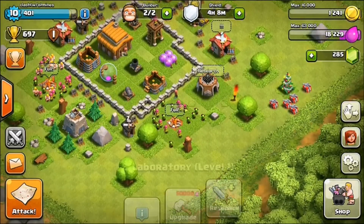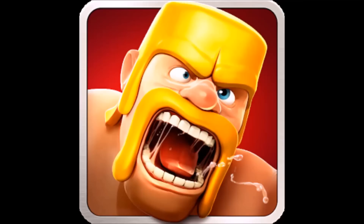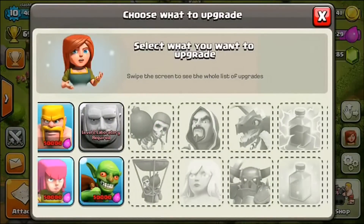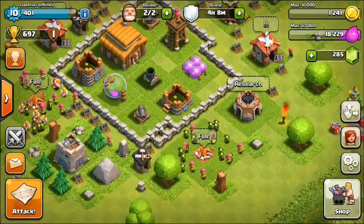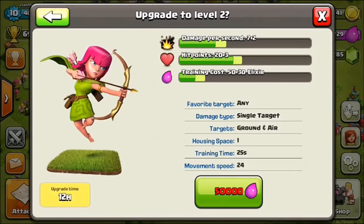Here we go, today what we're gonna be doing is jumping into the laboratory getting some research — researching our archers up to level two. That is the goal of today. We have just enough elixir storage, 63,000, for that 50,000 elixir we need to get this archer up to level two.